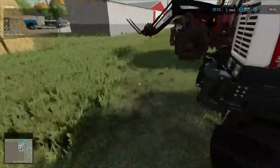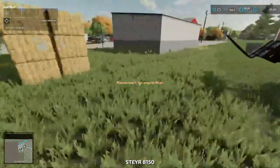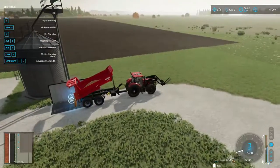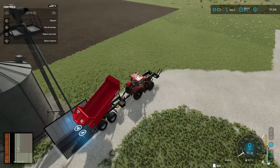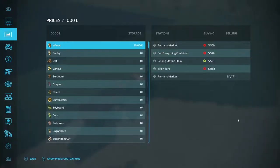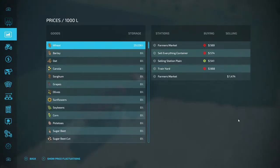Alright folks, I'm gonna leave this here. I think we're running the fuel out of it. This is getting to be a longer video than I thought. I'm just going to leave this right here for now. We've got 29,036 liters in that silo, going for $1,474 per thousand liters — so that's about 29,000 liters, maybe 32,000 dollars' worth of wheat in there.